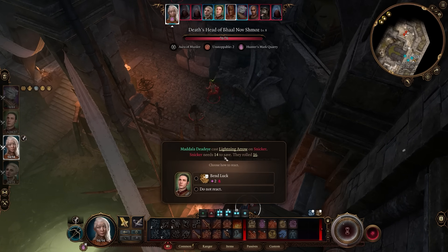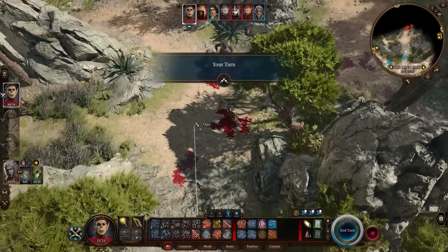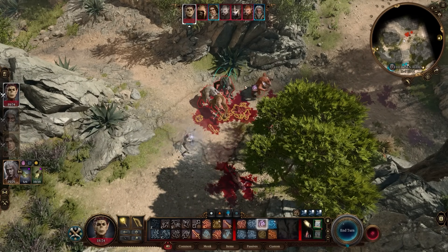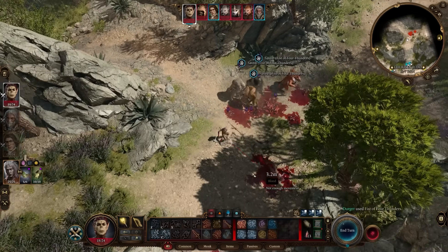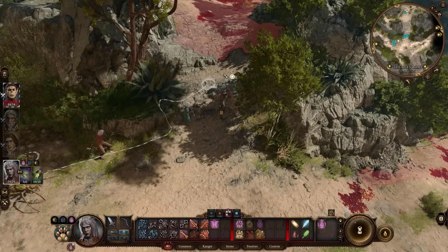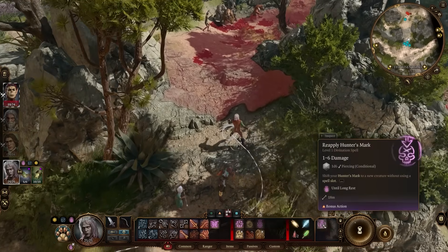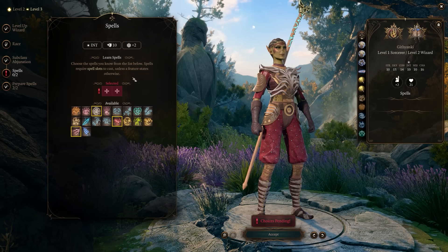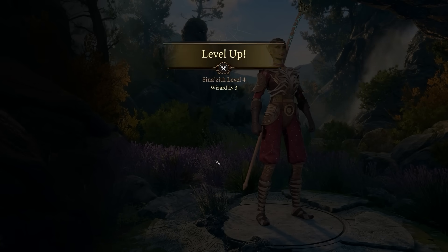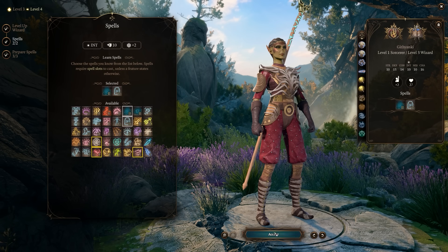If you multi-class at weird points you'll also lock yourself out of class features. For example, with some of the martial classes like the barbarian, the fighter, the paladin or the monk, they all gain an extra attack at level five. If you multi-class at level four into something else and never take another level of those martial classes, you're missing out on a core element of that class. The ranger also gains an extra attack at level five.